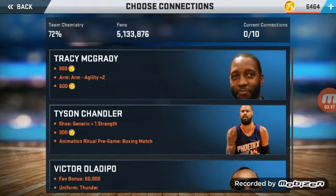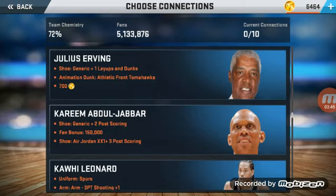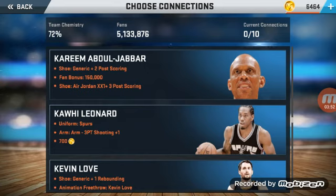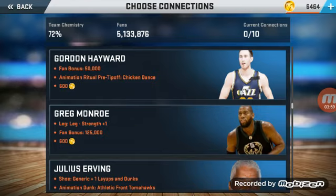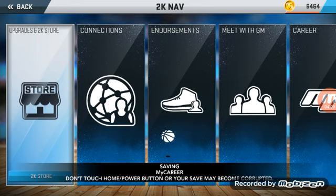The Michael Jordan connection isn't there because I've already completed it. It's one of the legends, and then Michael Jordan will pop up. First time you do it, you get him. Second time it's a shoe, and the third time you get the dunk package. So yeah, equip these animations if you want to be a god.